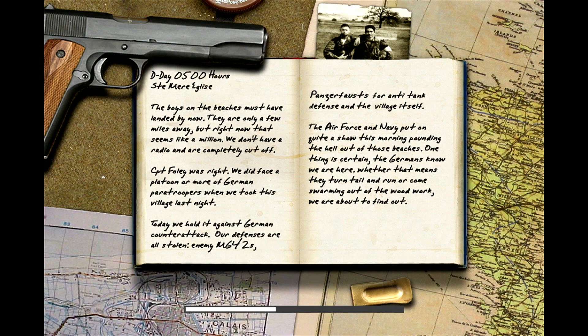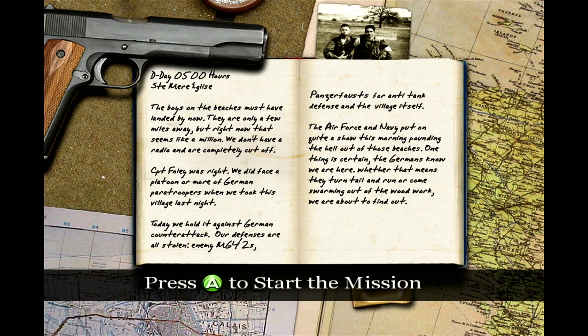Here we've got a diary entry. D-Day, 0500 hours, same place. The boys on the beaches must have landed by now — they're only a few miles away, but right now that seems like a million. We don't have a radio and are completely cut off. Captain Foley was right, we did face a platoon or more of German paratroopers when we took this village last night, or early this morning as it were. Today we hold it against German counterattack. Our defenses are all stolen — enemy MG42s, Panzerfausts for anti-tank defense, and the village itself. The Air Force and Navy put on quite a show this morning, pounding the hell out of those beaches. One thing is for certain: the Germans know we are here. Whether or not that means they turn tail and run or come swarming out of the woodwork, we are about to find out.